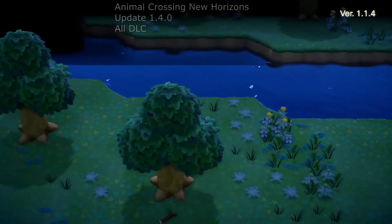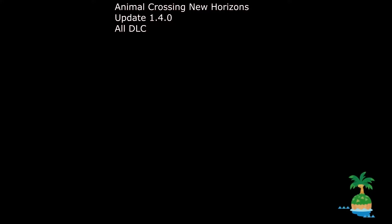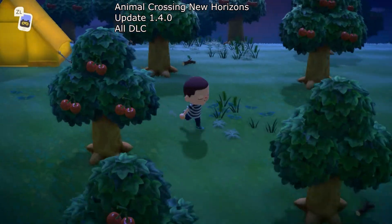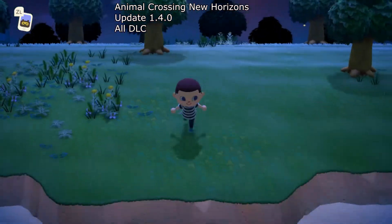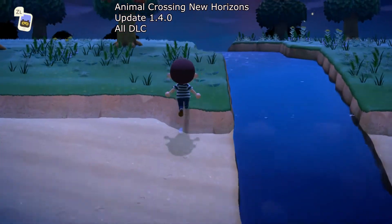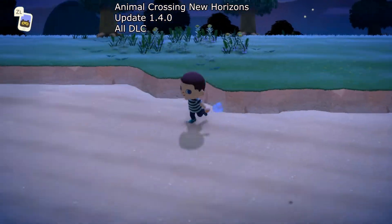Last but not least we have Animal Crossing: New Horizons. This is one of the biggest games of 2020, and with recent updates it runs very well on the emulator. As you can see, there's a little bit of stutter from time to time — that is the shader cache building. The more you play, the less those stutters will occur. There were some rendering issues before, but that all seems to be resolved.